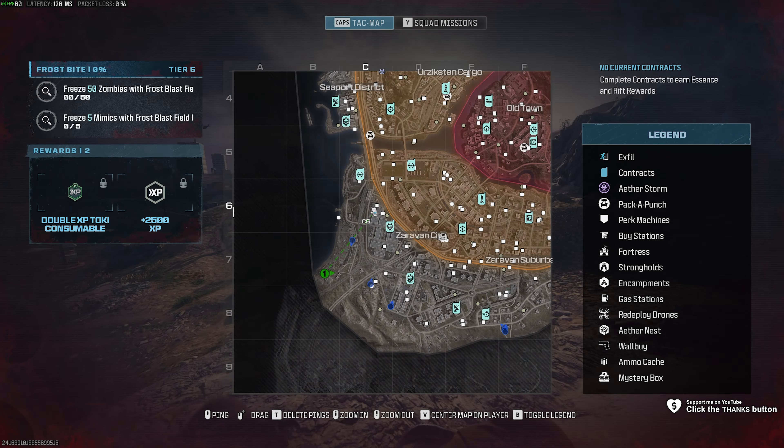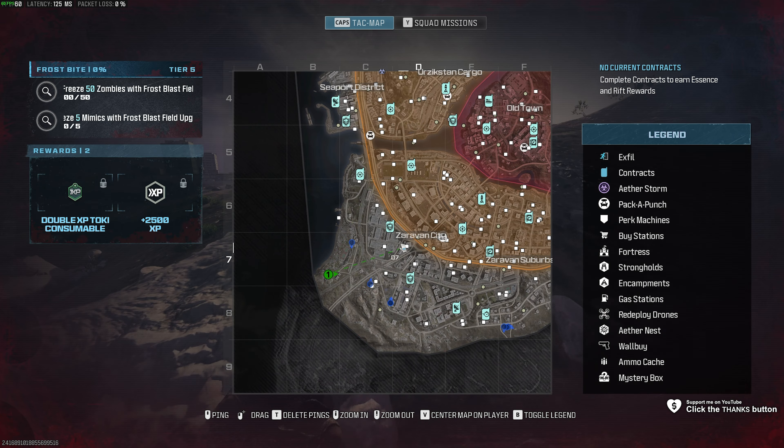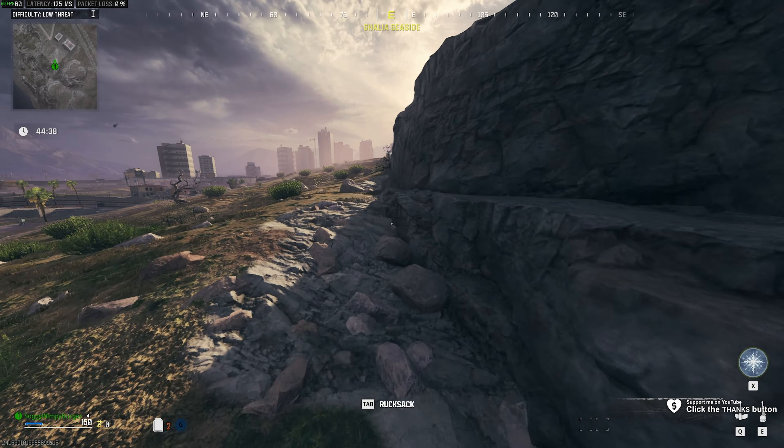Frostbite Tier 5 Act 2. In this we need to freeze 50 zombies with the Frostblast field upgrade and freeze 5 mimics. This is simple enough.